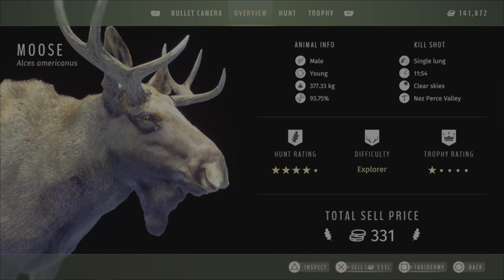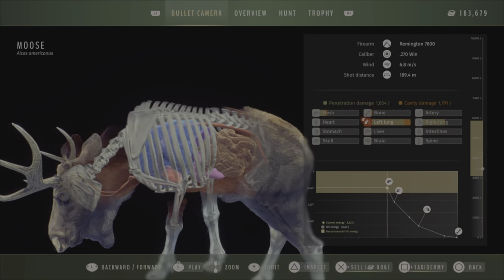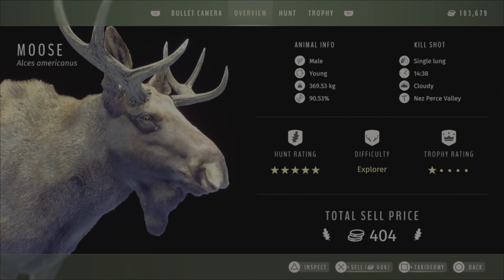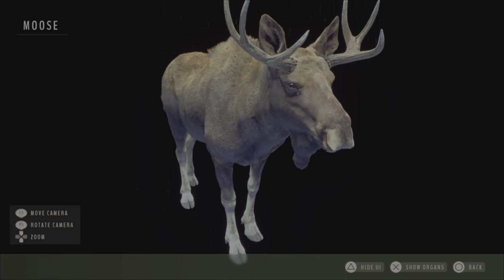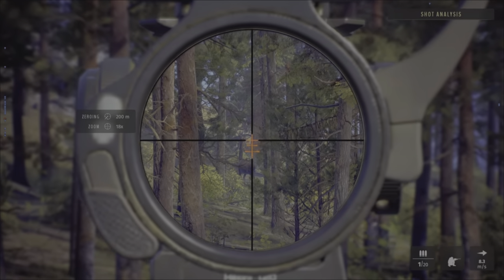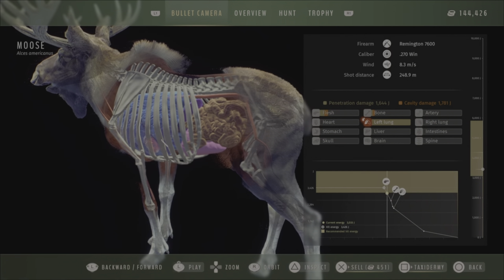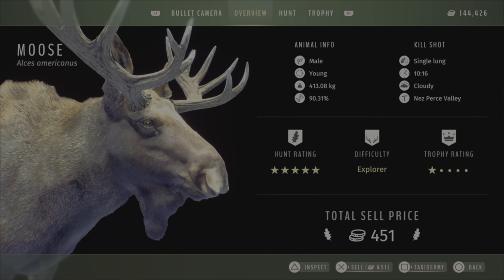This young male could have been a five-star — this young gentleman here could have been a five-star, exactly the same as this one. You can see the antlers are even, both sides equal. This was another young from 250 meters away — let's check the shot. It was a young that could have been a five-star, but I don't really care.